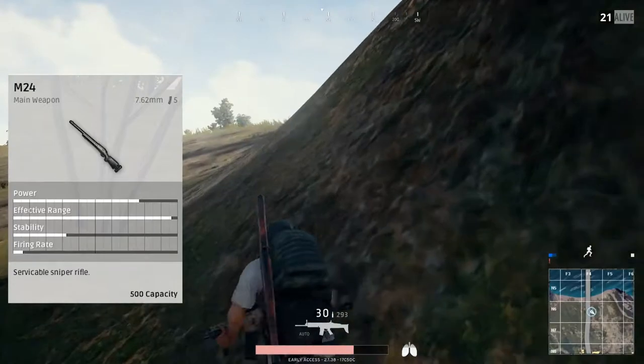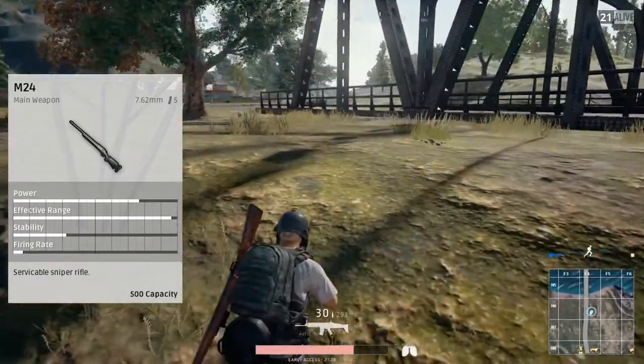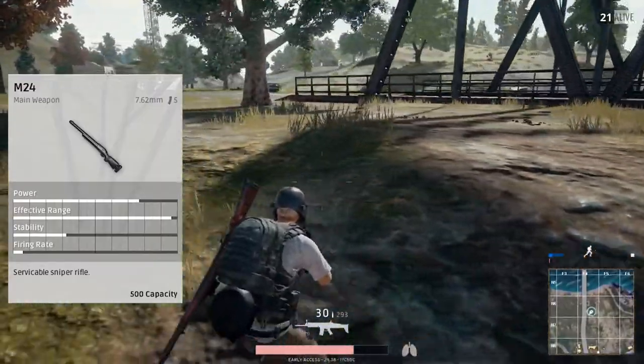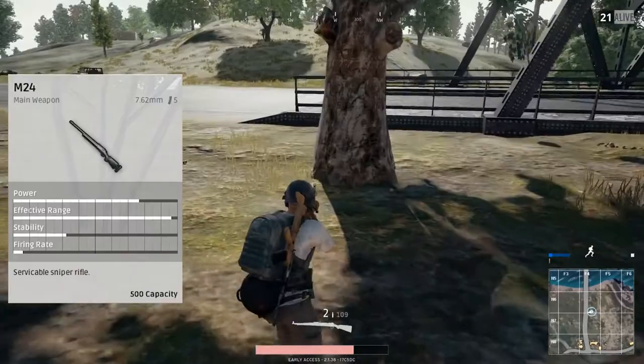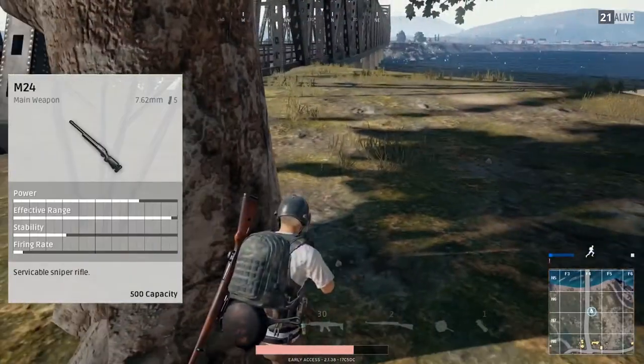The M24 also takes 7.62 rounds like the Kar98, SKS, and all those other guns. It has a little bit of the same stability. The firing rate is the same. Obviously the power and effective range are the only differences, but the reason for that is because the exclusivity of the M24 is a little less than the Kar98. You can get an extended mag for this — the base size is five rounds, and the extended is seven rounds.